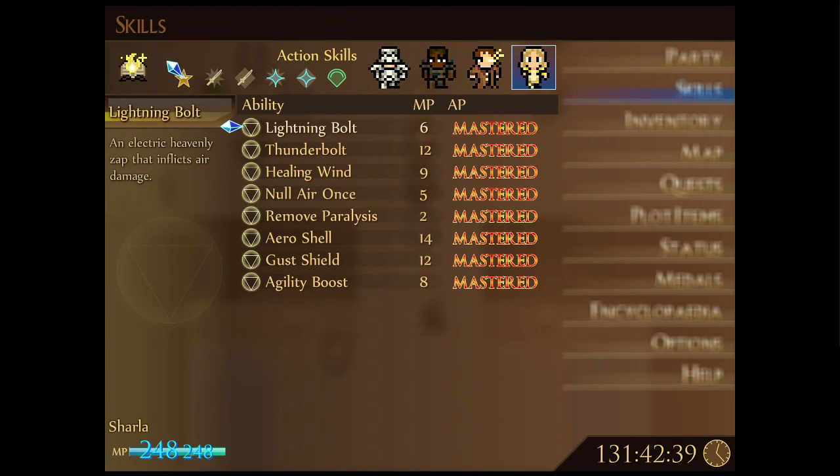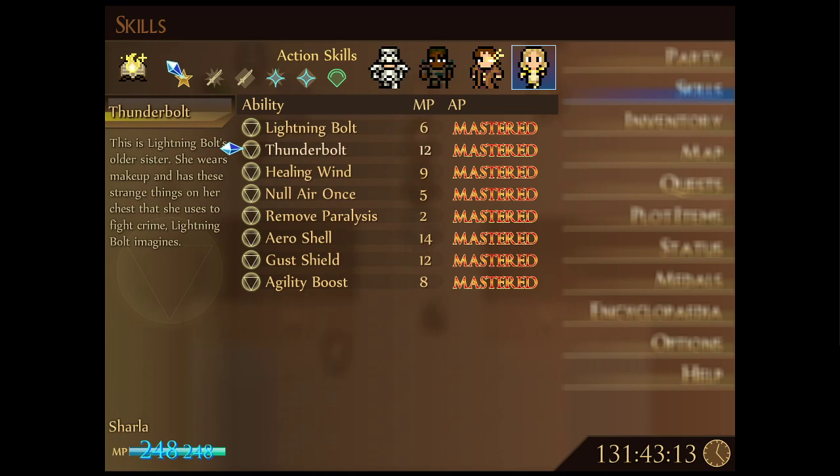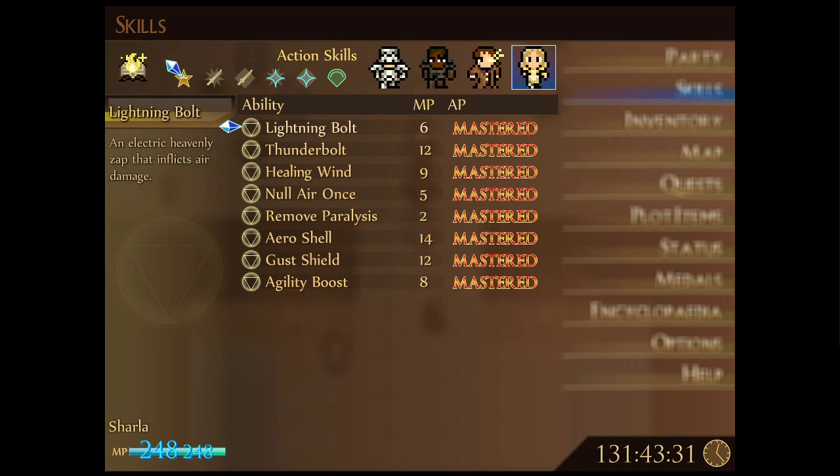Now let's talk about Jarla's skills. Her active skills are 100% air elemental. Lightning Bolt is her starting air damage skill — an electric zap that inflicts air damage. We probably won't use it much since it's basically a weaker Thunderbolt, though it costs half the MP, so we might use it against weaker enemies occasionally. Thunderbolt will likely be Jarla's bread and butter — the stronger version that costs twice the MP. If we don't need the extra damage, we might get by with Lightning Bolt to save MP.